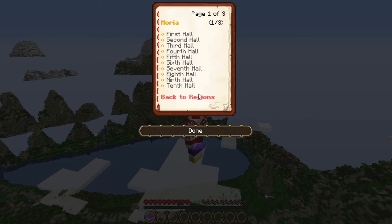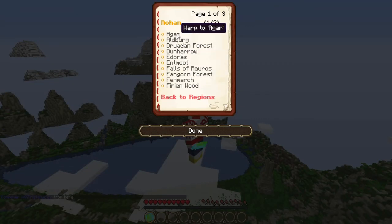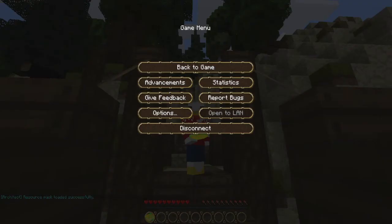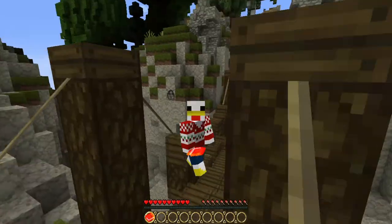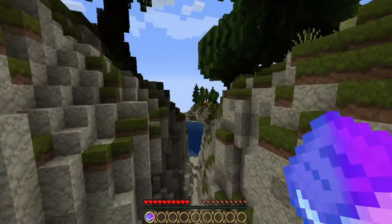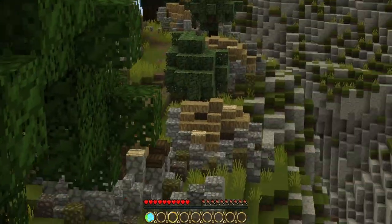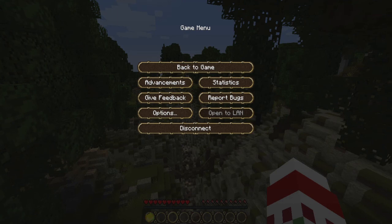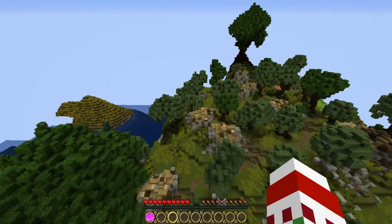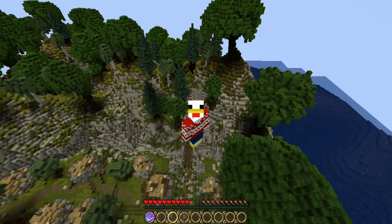There are loads of different areas. I do have to wait for the texture pack to load up because there's a custom texture pack as well. Here's one — there's a cool area here. It's like a ravine. I really love this server. I think it's super cool the way there's a big group of people that come together and build something like this. It's just a brilliant project.